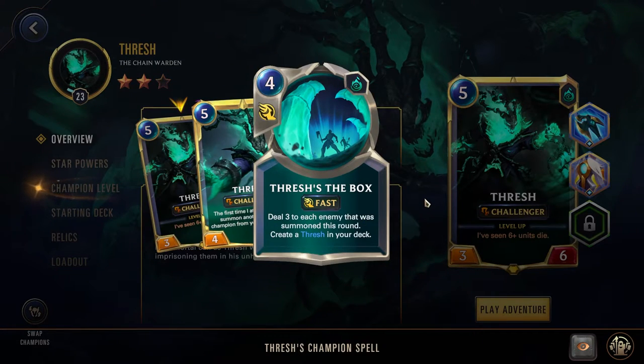Thresh's support card is the Box, a 4-cost fast spell that deals 3 damage to each enemy that was summoned this round. It is an interesting spell and one that really rewards correct timing and game knowledge.